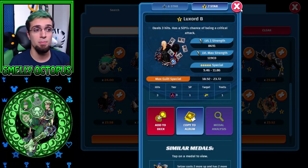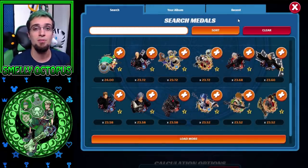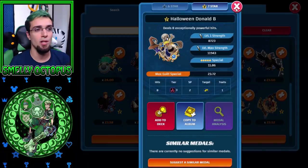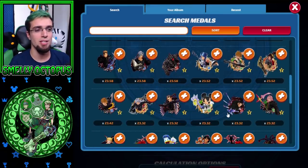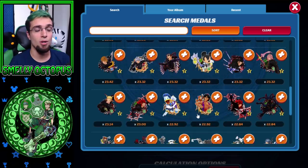Everything else starts to drop into the 23s as you can see. Another event medal being Luxord B at 23.72, but again with a 50% chance of being a critical attack — the same thing, 50-50 of a low attack or big attack. And then of course you've got Halloween Donald B and Halloween Goofy at 23.72. Right here on this page you can see you're sitting at 23 multipliers — these are all great choices.